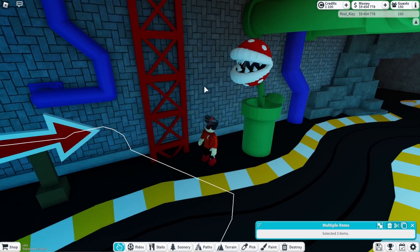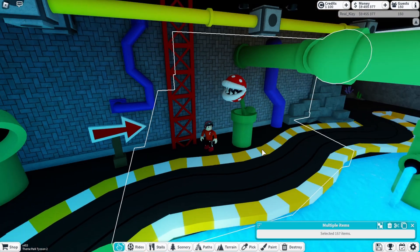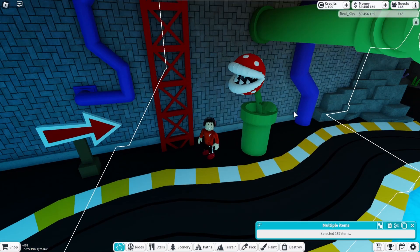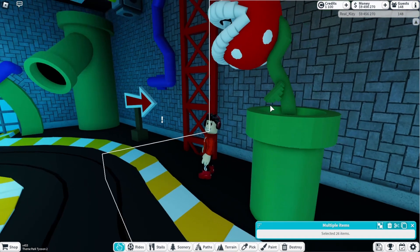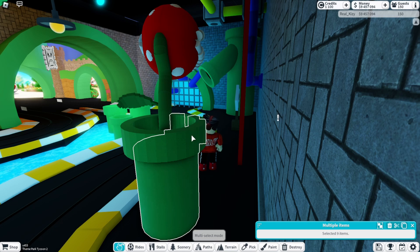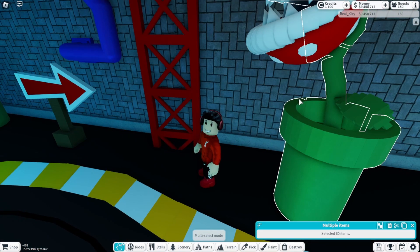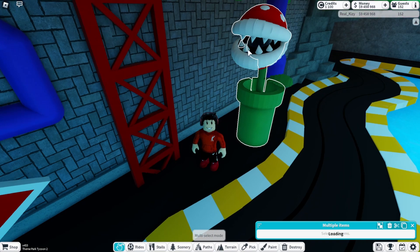I'm confused about how to remove things from the selection — when I select this piranha plant, I don't want the wall in the background to also be selected. But I can do Ctrl+Shift and hold to pick certain items individually and add more. Doing it piece by piece is still way faster than rebuilding the entire thing, so I can't really complain.